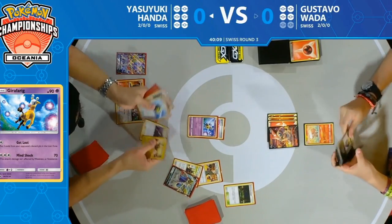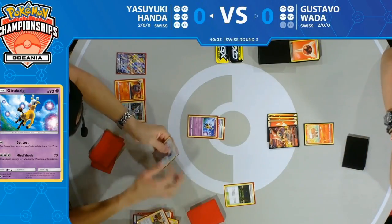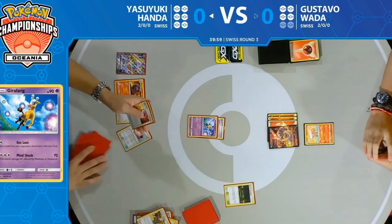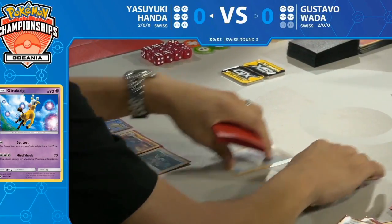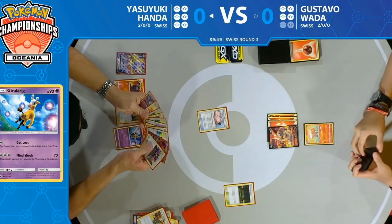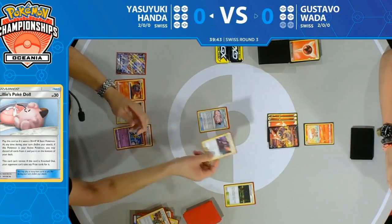Yasuyuki has a couple of different supporter options — he's going to go for a Lieutenant Surge and then Cynthia and Caitlin, discarding his Zacian V. His hand size is just growing and growing — that's the power of Intrepid Sword combined with all these cards. If your opponent doesn't have Reset Stamp, Marnie, or Judge, it's just super oppressive.